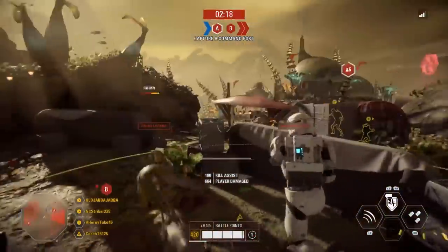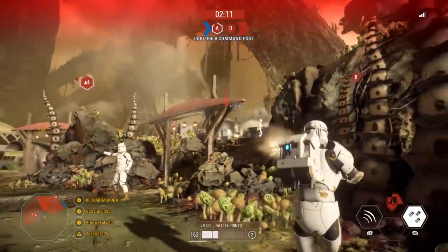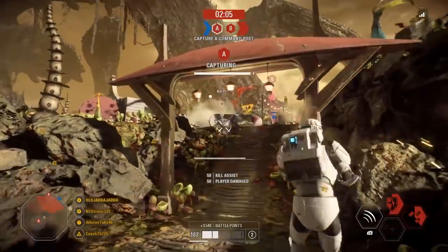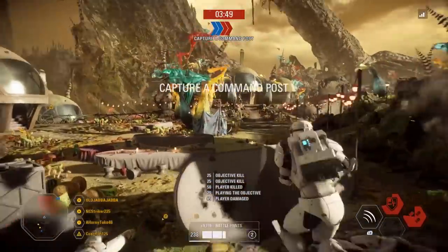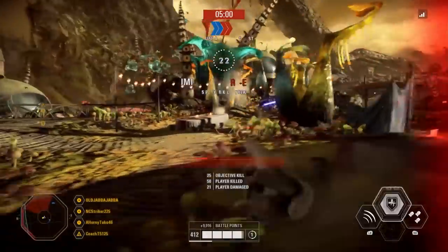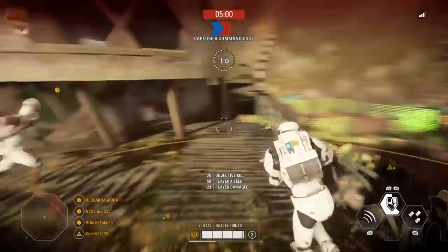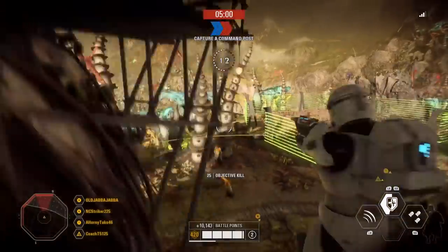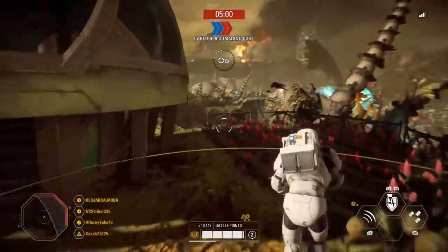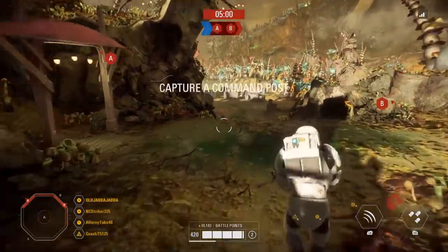The DC-17M is extremely effective at close range, however very similar to the Droideka, the damage drop-off is extreme. At close range the blaster deals 62 damage per headshot and 33 per body shot. Combined with a relatively fast fire rate, most opponents will be dead in seconds up close. However, damage begins to drop off at just 15 meters, and past 25 meters the blaster deals just 6 damage to the body and 11 to the head. Because of the wild spread at range, you should avoid long-range engagements and instead focus on closing the distance first, then taking enemies on up close where the blaster really shines.